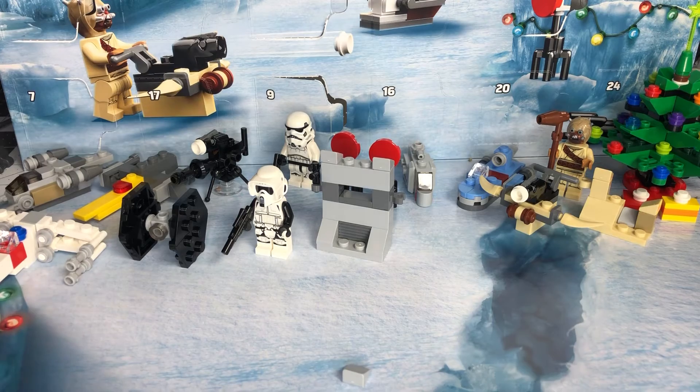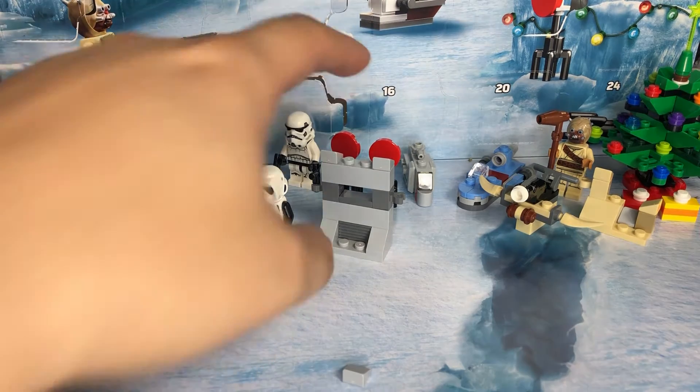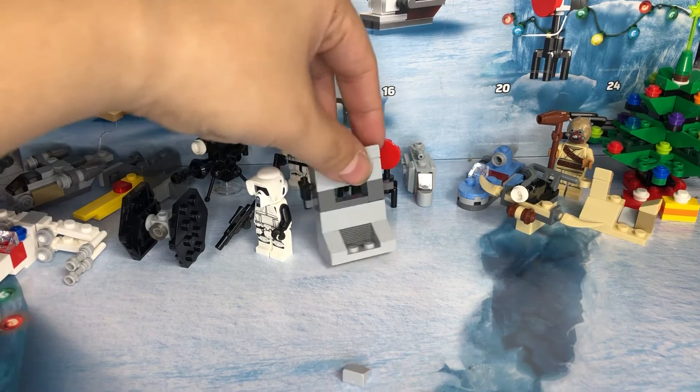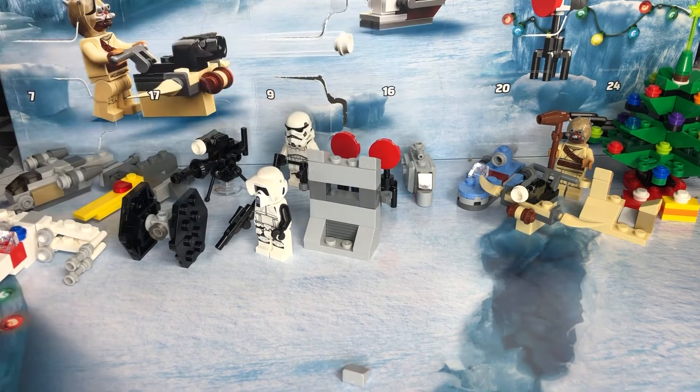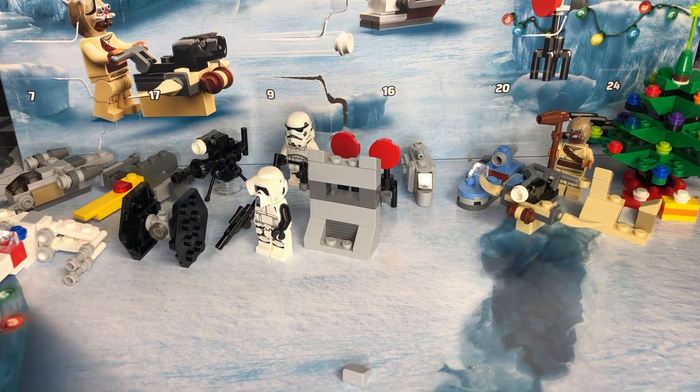So there we go — days 13 and 14. We get a speeder trooper and a weapons embankment thing that holds a pistol and a rifle. Not very exciting for a couple of days, but hopefully we'll get some cooler stuff in days 15 and 16. I'll see you guys in a couple days, later!